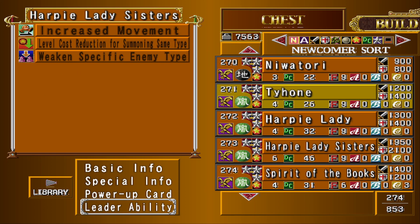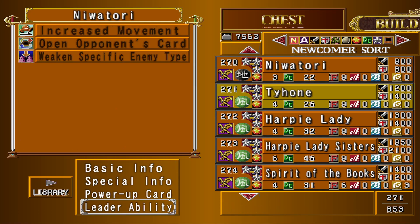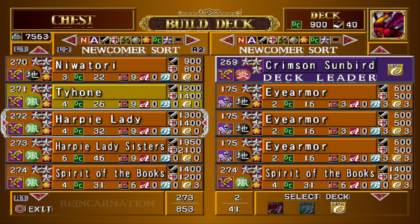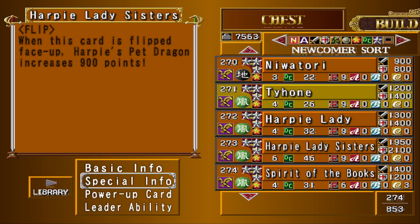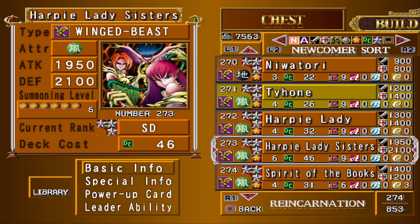The main reason for that is increased movement and level cost reduction that Winged Beasts really try to utilize. It really lends itself to being extremely aggressive, and that would be great except — the problem with Harpy's Pet Dragon is it's level seven, so you'd need seven summoning power for that. You'd need five for Harpy Lady Sisters just to give it plus 900.